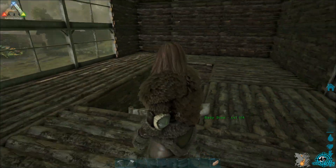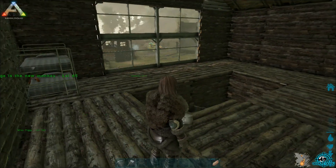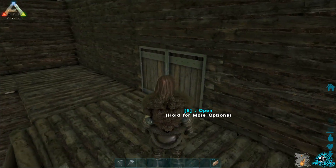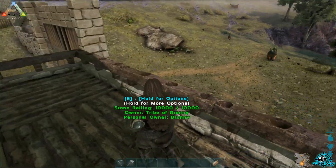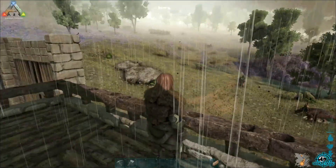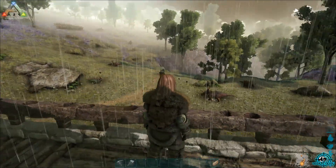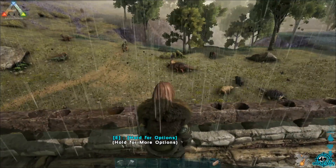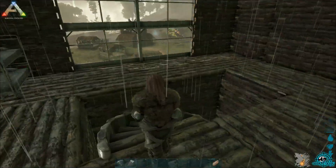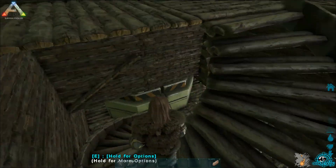I'd like to get some beds up here, and maybe cupboards so that if you die you can just grab a weapon, run out, and go get your loot. Then this is the tower I was talking about where you can stand and snipe, check out what animals you want — it's a nice little tower.